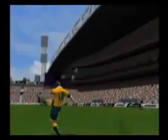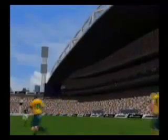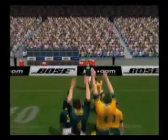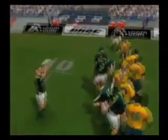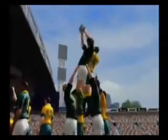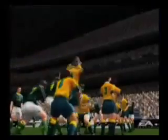A line-out is formed whenever the ball crosses the touchline on either side of the field. The players in the line-out execute moves to try to gain possession of the ball for their team. This may include lifting teammates high into the air so they can make an attempt at catching the ball.